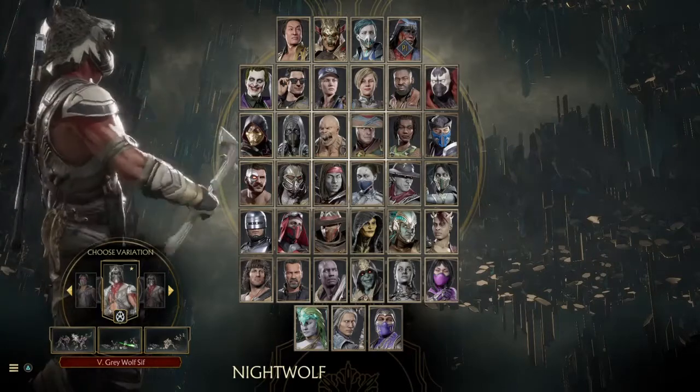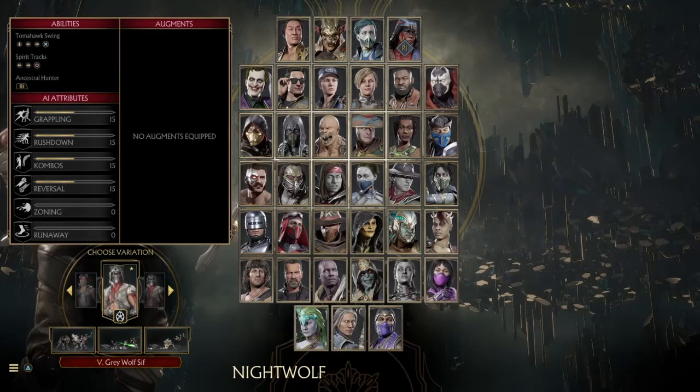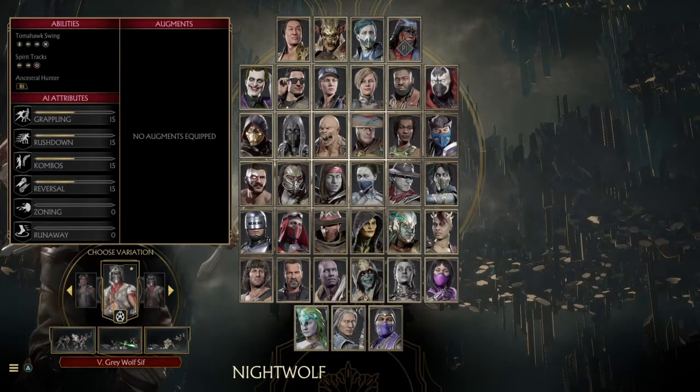First up is Grey Wolf Sif. The key moves are tomahawk swing, which is his command grab and armor breaker, and spirit tracks plus its amplified version. Tomahawk swing and rising tomahawk with the amplified version is a good combination, but it won't give you a guaranteed armor break the way amplifying spirit tracks does — because no matter how fast or slow they break away, they're still getting caught by the grab if you input it correctly.